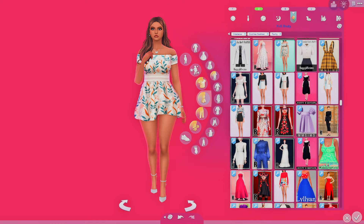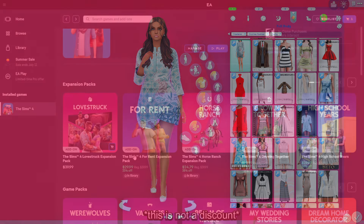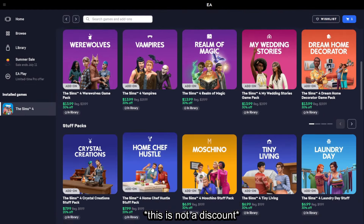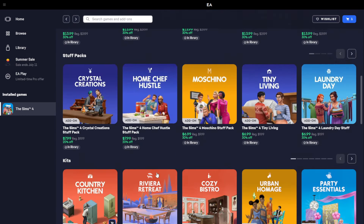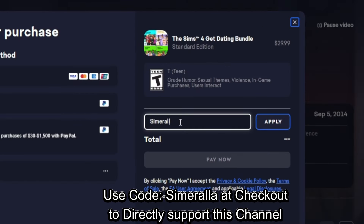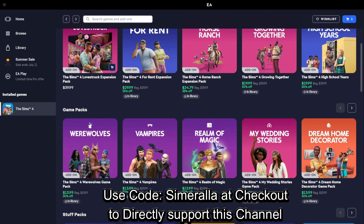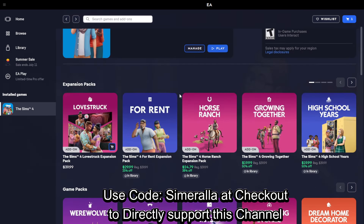But before we begin, if you're going to pick up any packs or kits, use my creator code 'simarala' at checkout. It's really simple — just go to promo code, type in my name, click apply, and check out. It will definitely help support this channel as I get a small percentage of commission from sales. Thanks so much!